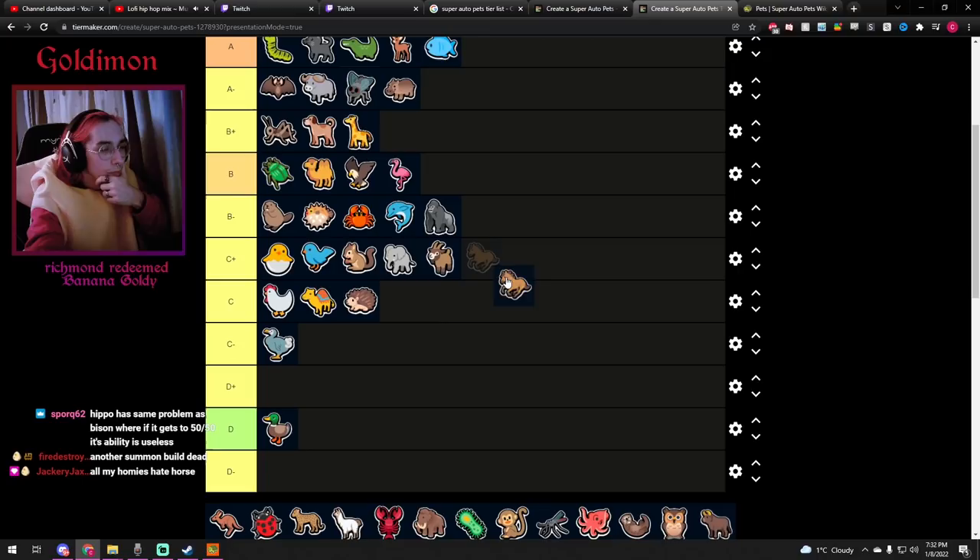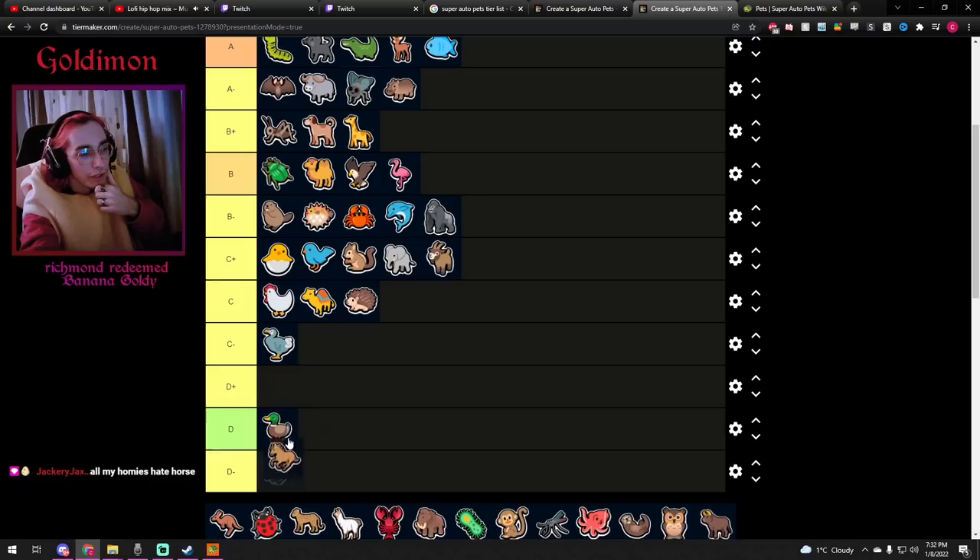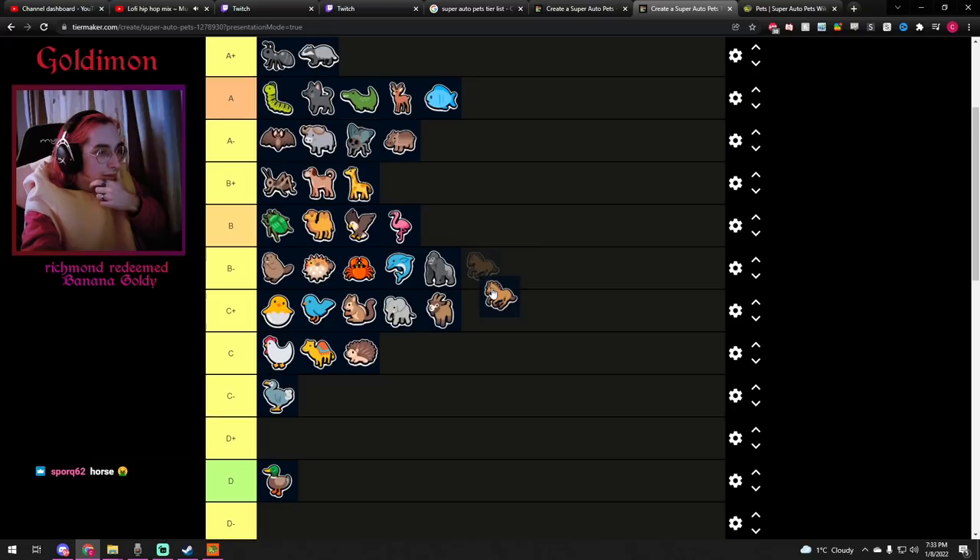Horse — definitely at the bottom of the tier 1s in the story pack. It's pretty good but only if you have a ton of summons in your team — like two or three Crickets — or if you get it to level 2 and get some Honeys. B-minus.